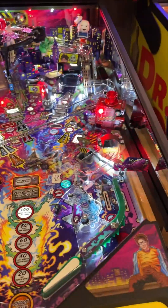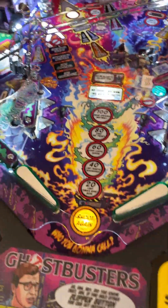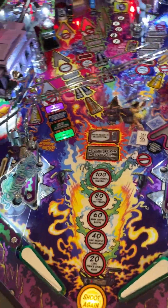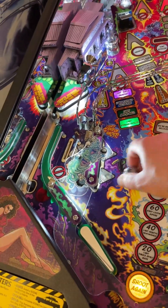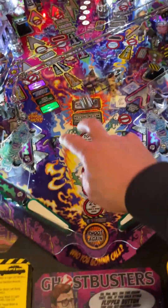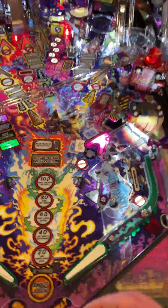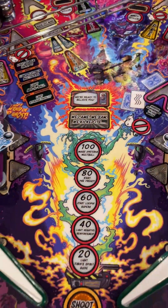Another difference between premium and pro is the magnets underneath the playfield - you can see the lights here. The premium has magnets that will grab the ball and do unpredictable things. You'll be playing and all of a sudden the ball will stop, fly backwards, go around in a circle, or just redirect completely - it's crazy and really cool. It makes gameplay a lot harder, like a ghost has grabbed the ball and is taking it. That's a really cool feature unique to the premium.